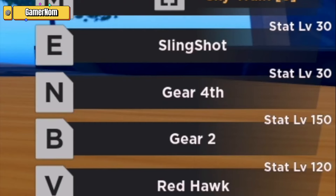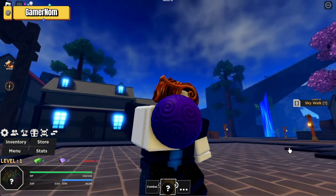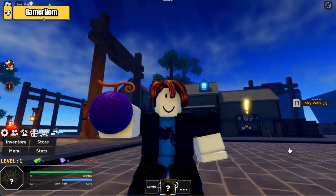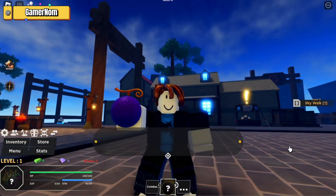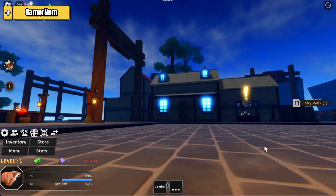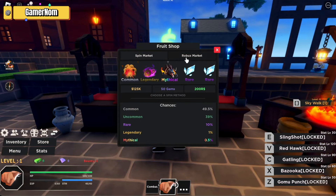However, it's imperative to tread cautiously amidst the allure of tier rankings, recognizing that individual play styles and strategies wield significant influence over fruit efficacy. What may resonate as a powerhouse choice for one player could manifest differently within another's gameplay dynamics, underscoring the subjective nature inherent in such assessments. As players navigate the dynamic landscape of Haze Piece, the pursuit of mastery over specific devil fruits emerges as a strategic cornerstone, shaping the outcomes of encounters and battles.